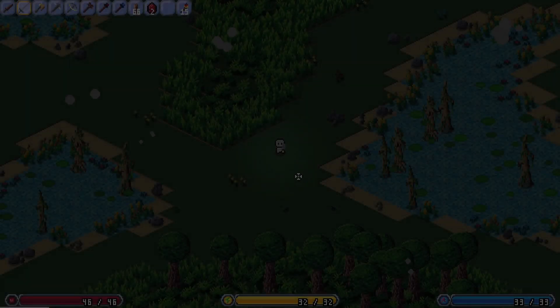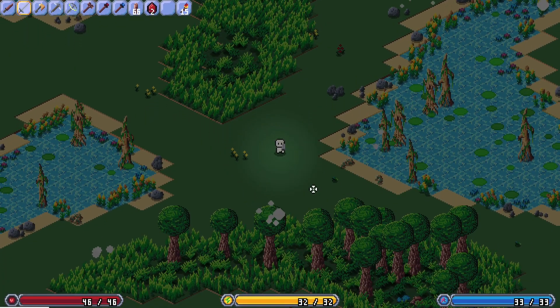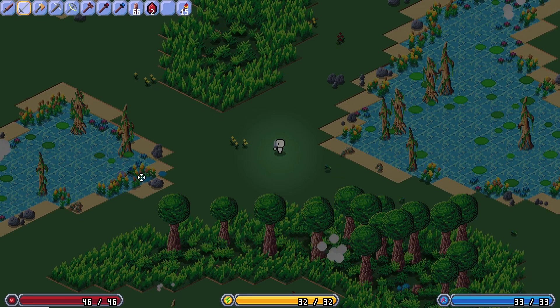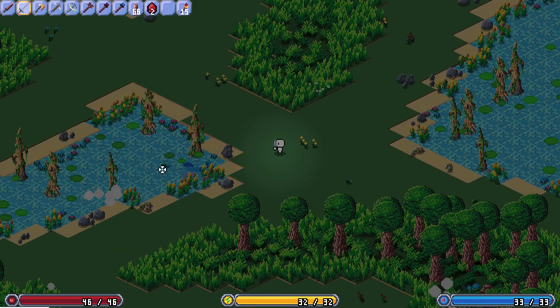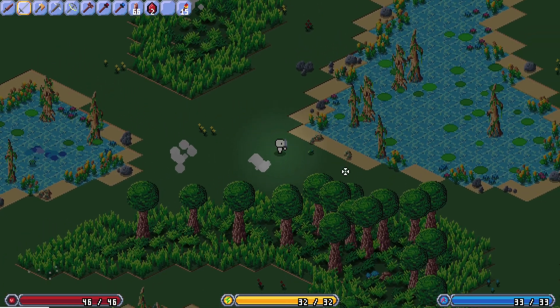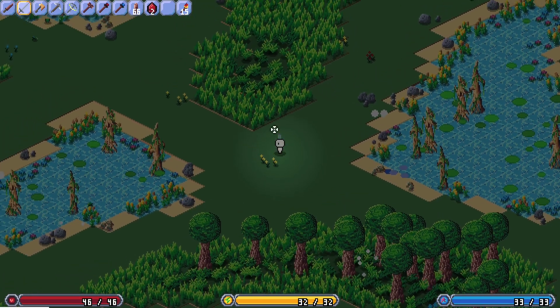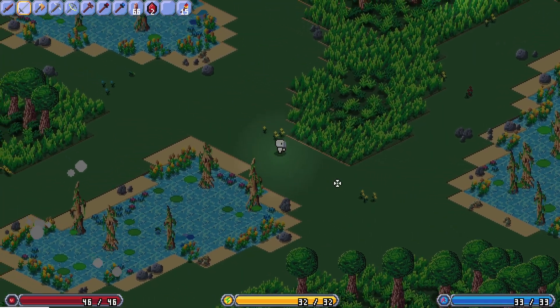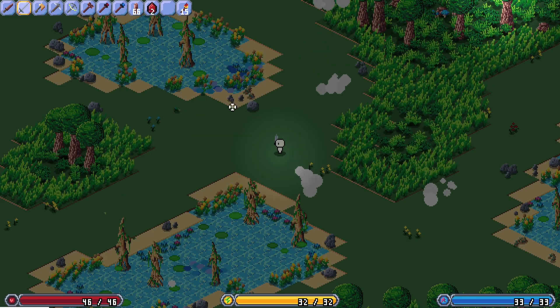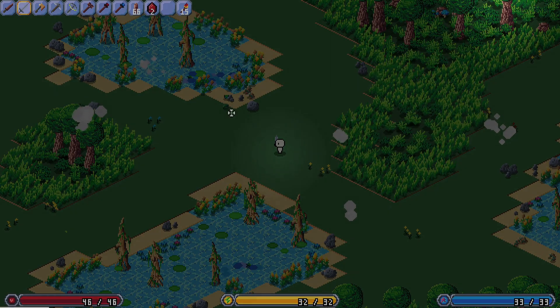The next thing that's been added is critters. The first critter to be added is a bullfrog — it's a little tiny frog that comes out of the water, can walk across the water, and makes a little splash when it hops. It'll run from you and splash into the water if it can. Critters will spawn periodically into the game world and just kind of add that extra flavor. They were a request from a friend, so enjoy.